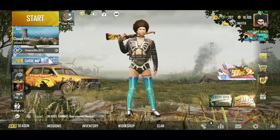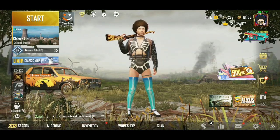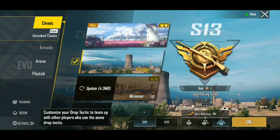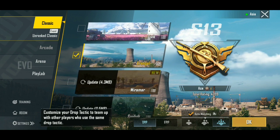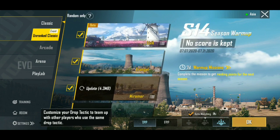This is why we have to disable the maps and download it, because we have to select the map. We have to select the classic. This is the classic.